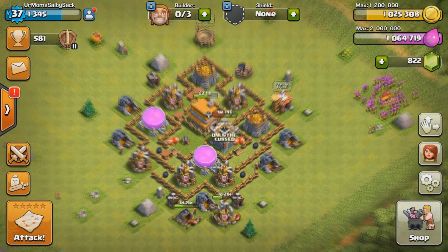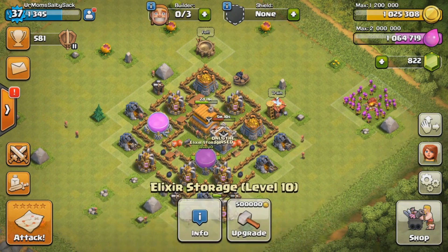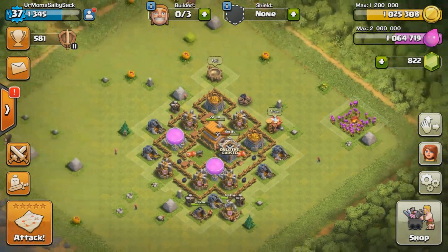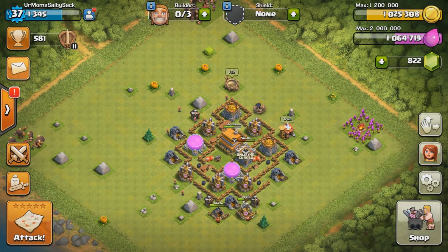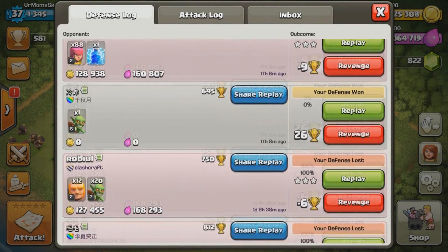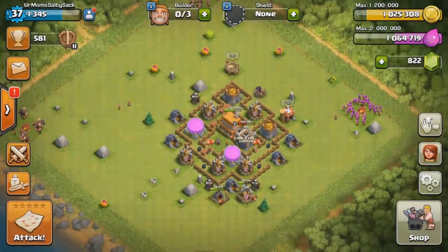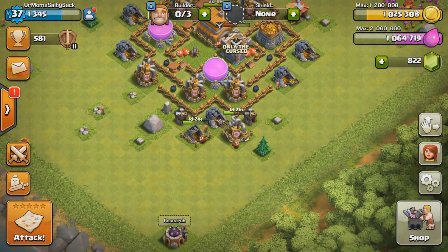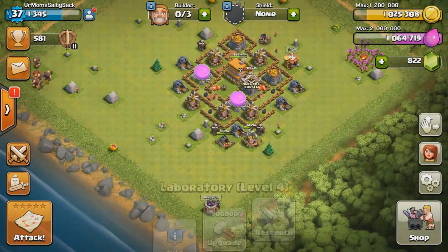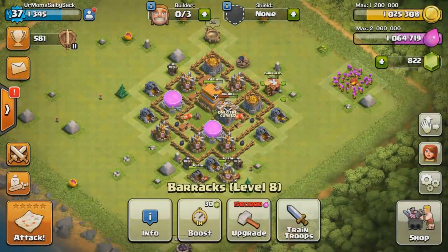The first thing you guys are going to want to take care of is your pumps and your storages, so you guys can hold more loot and your pumps are the biggest source of income. With your pumps maxed out, you're going to be making more than what you're losing because as an engineered base, you do get raided and they do take a lot of loot. As you guys can see here, I'm just maxing out my final two pumps that I unlocked at Town Hall 6. Make sure you guys are upgrading stuff because when you get to a higher level, it gets harder to collect your loot.